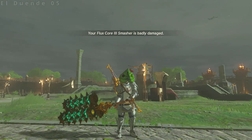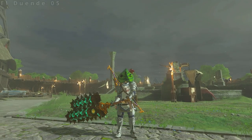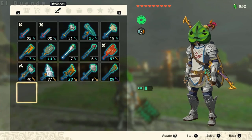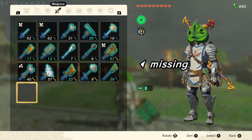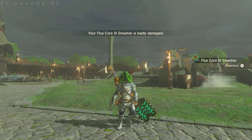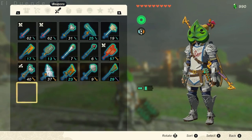This also works for bows and shields. Let's see some examples of timing that doesn't work. If you don't see the dropped weapon, you're too early. And if you see it move before pausing again, you're probably too late. If this happens, just pick the weapon back up and try again. Adjust your timing accordingly, and you should be able to pause on the first frame.